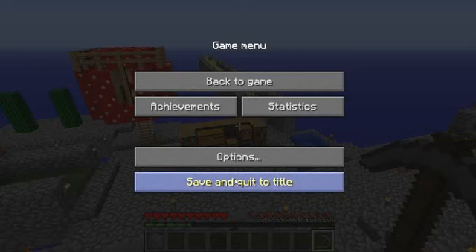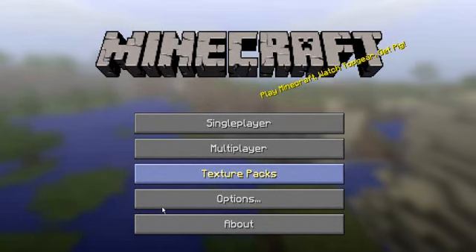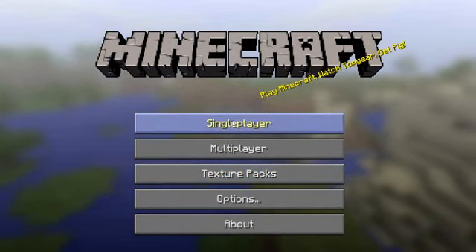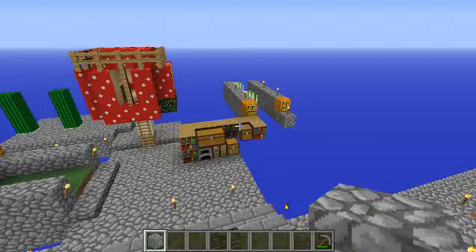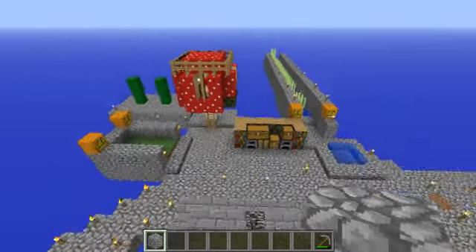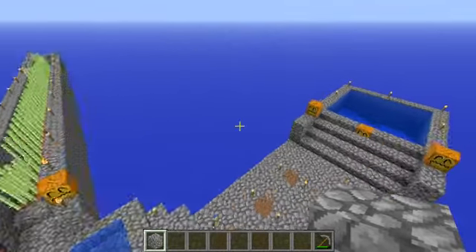Actually what I can do real quick is give a nice aerial view. I'll quickly swap to creative with this handy dandy tool I have. And bam — creative mode. Alright, so let's just fly around a bit, see what we got going on.